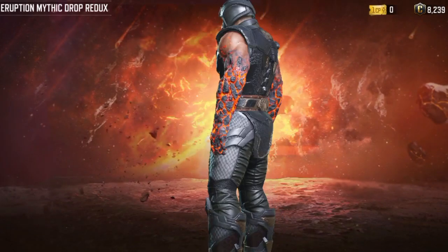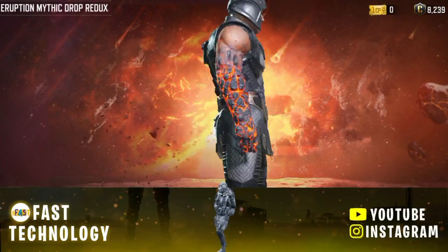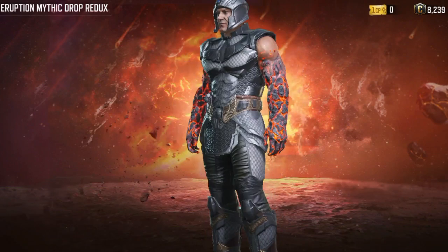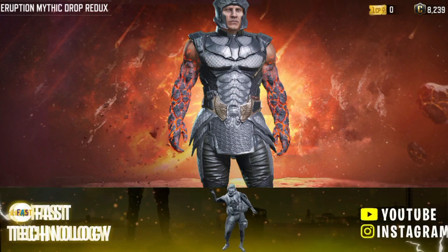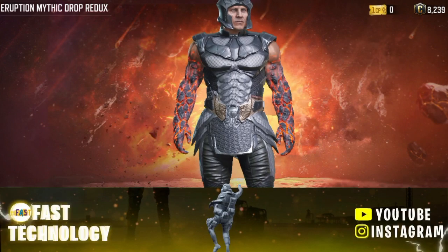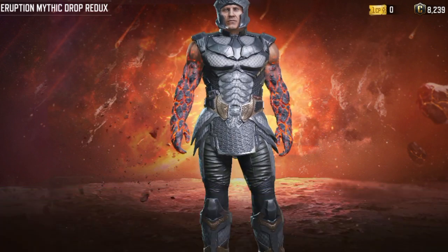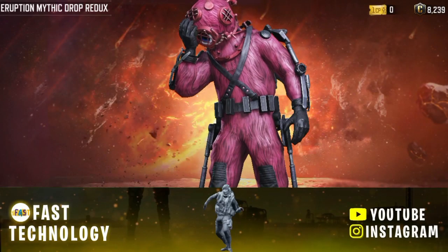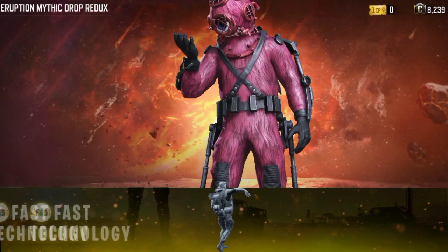All of you see this character first. People call this the Firebreak Magmageddon skin. It feels very good after seeing this. Most attractive are both his hands — it feels very good after seeing both the hands. You all will get a very nice emote to watch with this. You all are seeing this emote — taking something in his hand, he broke it on his head.